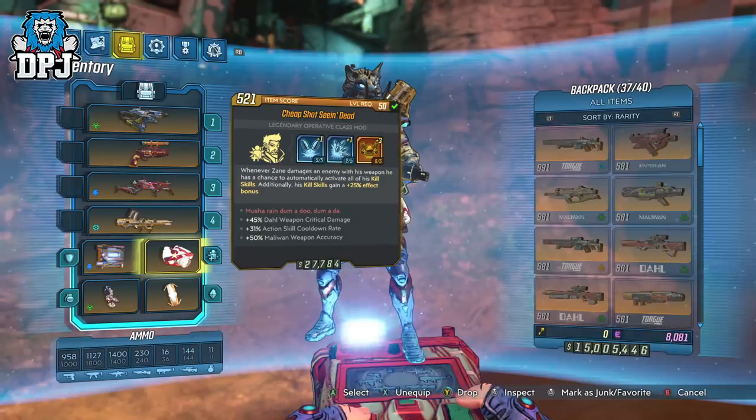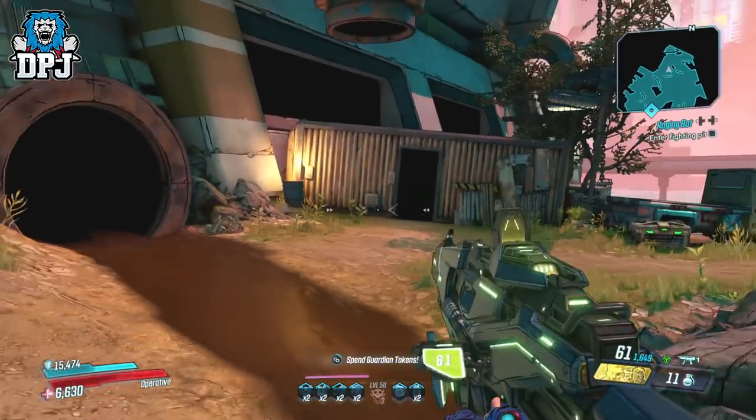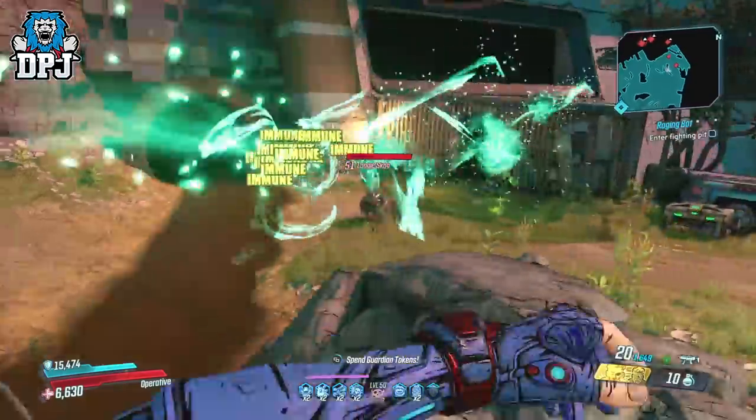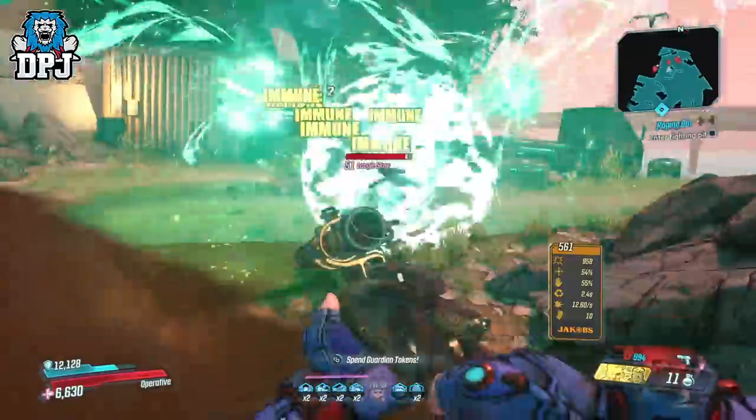After using it for a short while, I can tell you guys this changes the game for Zane. Your kill skills you can basically keep active as long as you have enemies in front of you — it's fully crazy. And this opens up the door for many new builds with Zane, which is just amazing, because if we check out Zane's kill skills you can see some of the benefits this class mod applies to your game.